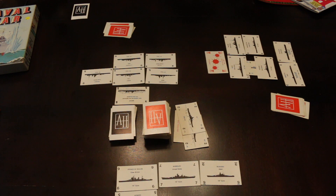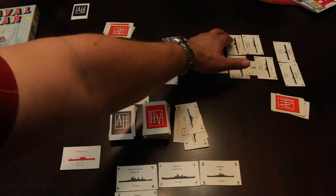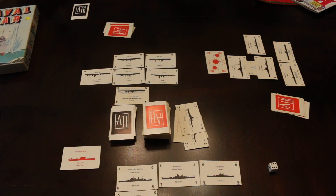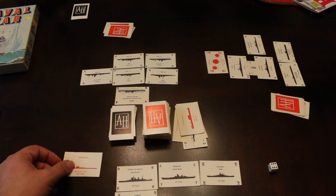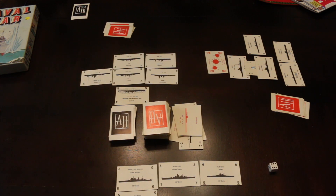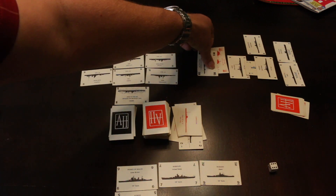Those are the basics of the sequence of play. Here are some additional special cards. The torpedo boat: you pick a ship, roll the dice, and if you roll a six it's sunk — and it did sink one just now. The submarine works basically the same way, but smoke doesn't stop it from attacking, so the submarine could attack through smoke on a roll of five or six. The minesweeper card removes a minefield when played.